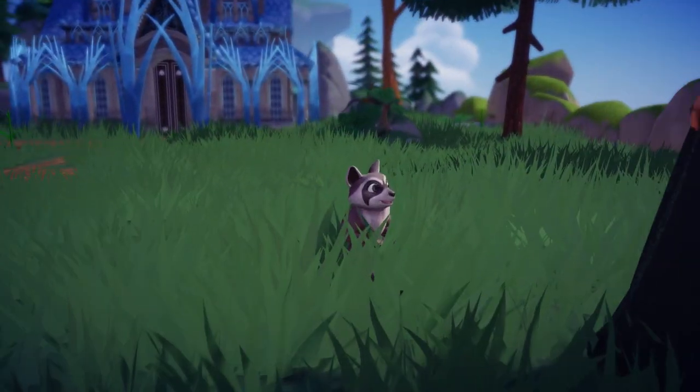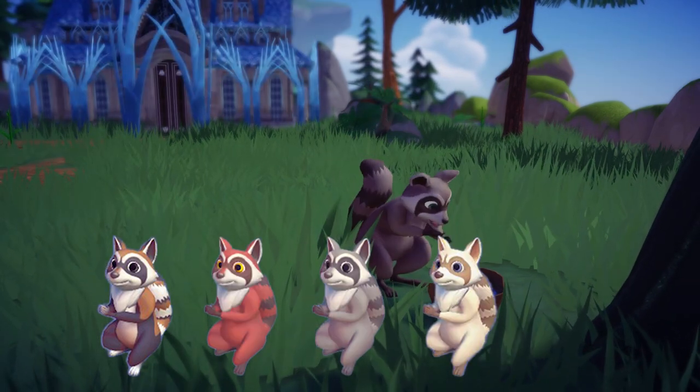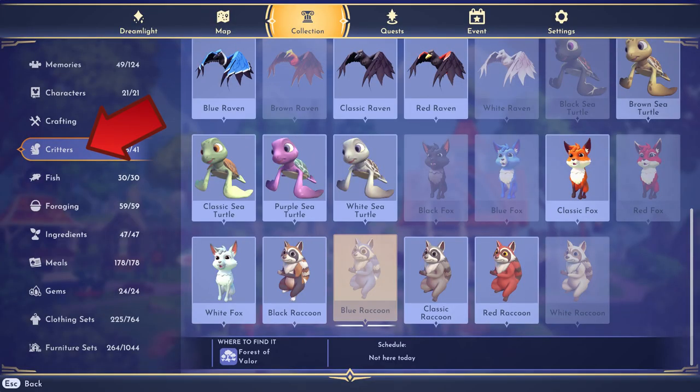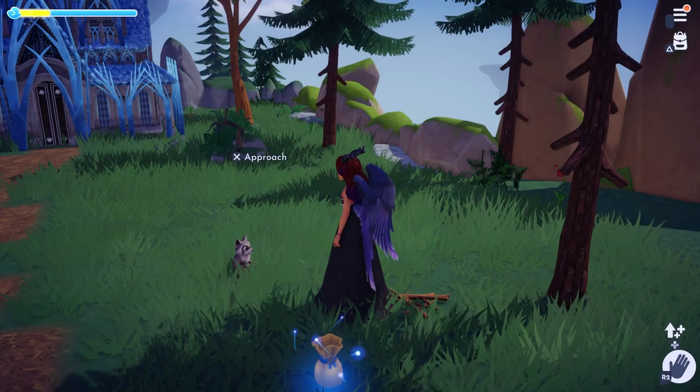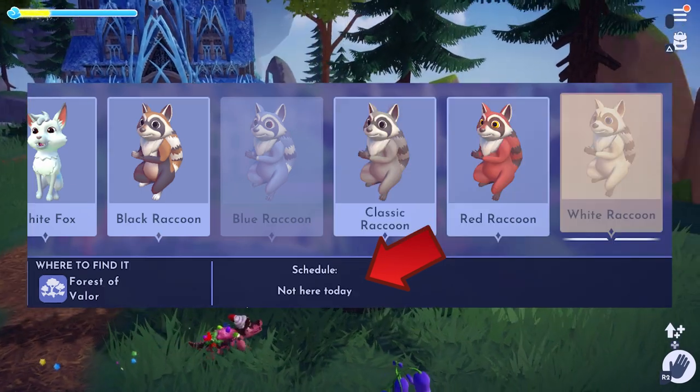There are five raccoons in the game: a black, red, classic, white, and blue raccoon that you can collect in the critters tab in your collection. Don't forget to check the times when they will be in the valley or when they will not.